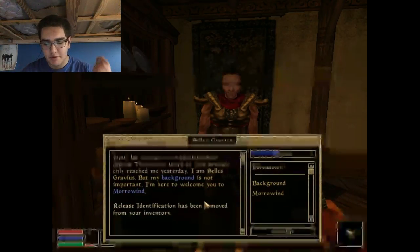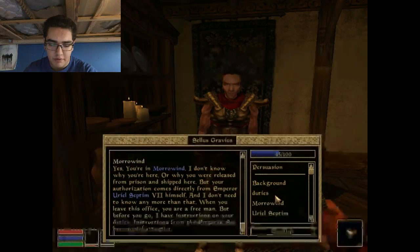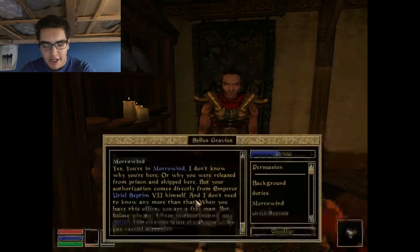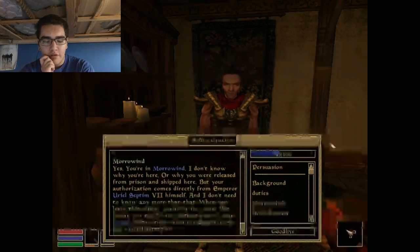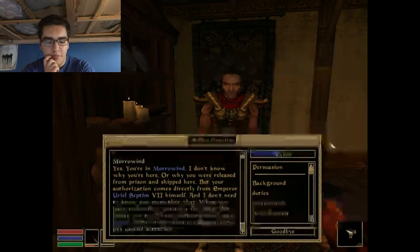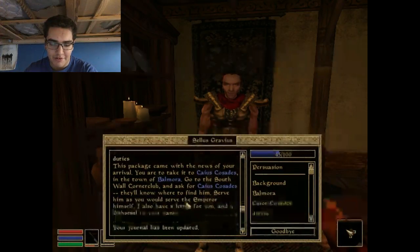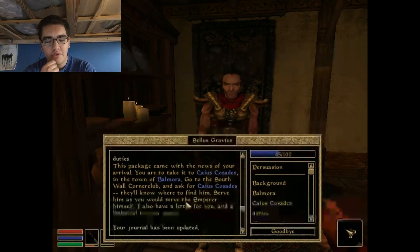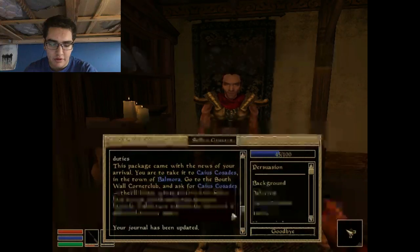Alright. Let me take your identification papers. Thank you. Word of your arrival only reached me yesterday. I am Celis Gravis, but my background is not important. I'm here to welcome you to Morrowind. You are in Morrowind. I don't know why you're here, or why you're released from prison and shipped here, but your authorization comes directly from Emperor Earl Septim VII himself, and I don't need to know any more than that. When you leave this office, you are a free man, but before I go, I have instructions on your duties from the Emperor, so pay careful attention. Let's go to duties. Oh my god, I forgot how much reading there is in this game. This package came with the news of your arrival. You are taking it to Caius Cosades in the town of Balmora. Go to the South Wall Corner Club and ask for Caius Cosades. They'll know where to find him. Serve him, and you will serve the Emperor himself. I also have a letter for you, and a dispersal from your name.